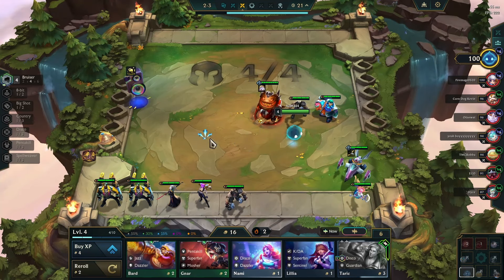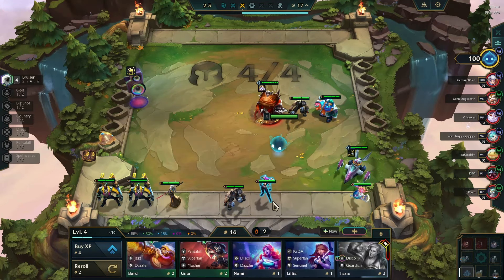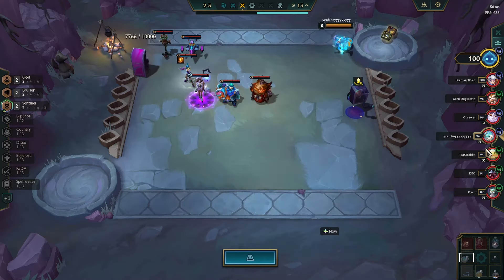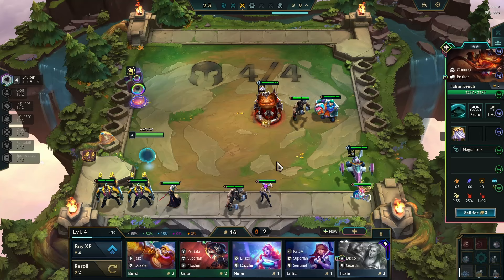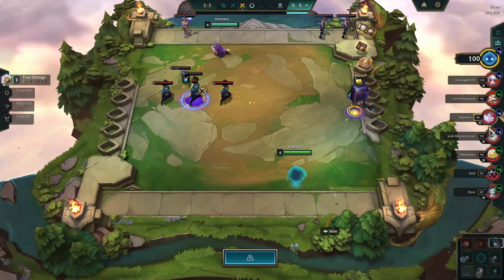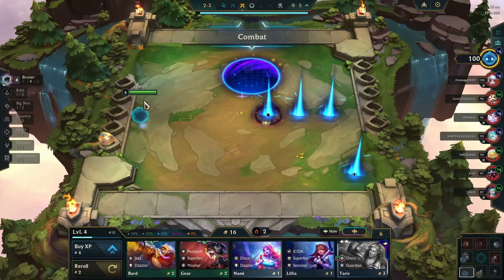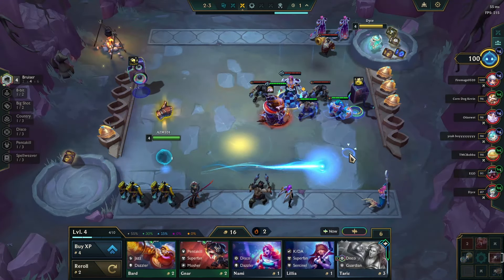It's looking unlikely we're gonna play Heartsteel now, so I'll probably just sell Yone if I win the fight. With this bruiser thing I'm probably just gonna push a win streak, and even if we don't win we can save HP. Also, how did this person lose? That doesn't seem normal.